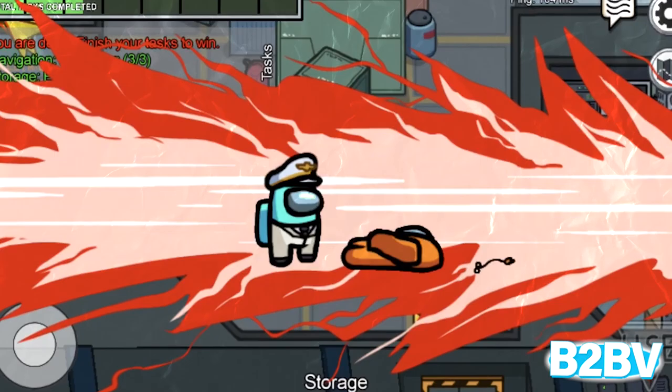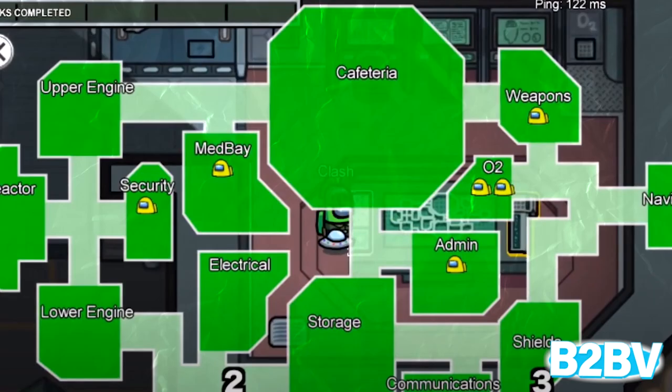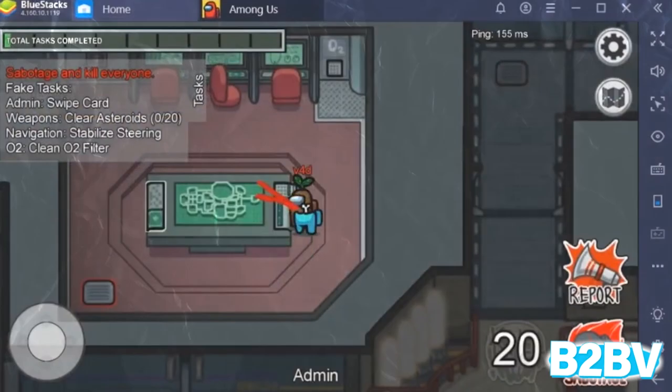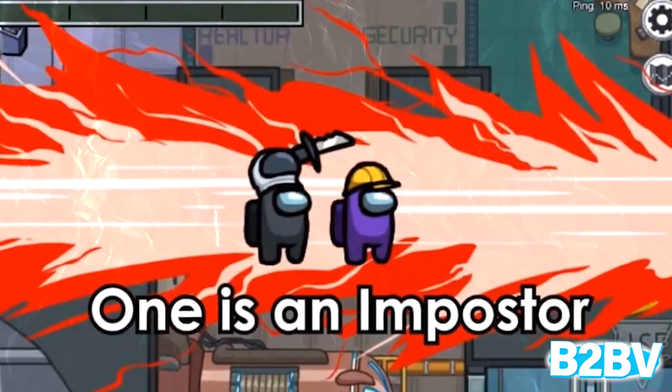Number 5: Take advantage of the admin map. The admin map is a great way to check out movement. The best way to use it is to watch and see if people are moving between rooms incredibly quickly, which could mean they're using vents. A great trick is to see if someone quickly and suddenly enters another room where someone else is, then leaves with the person dead behind them. Now you know where the imposter is to a certain degree, and if you're quick, you can identify and catch them.